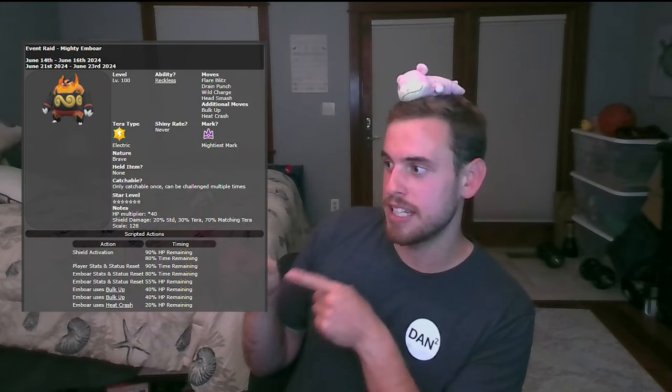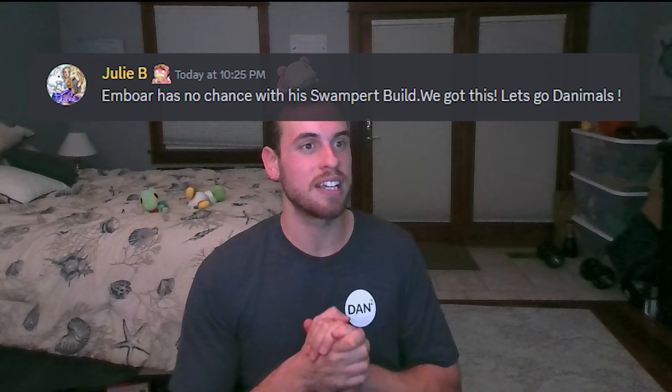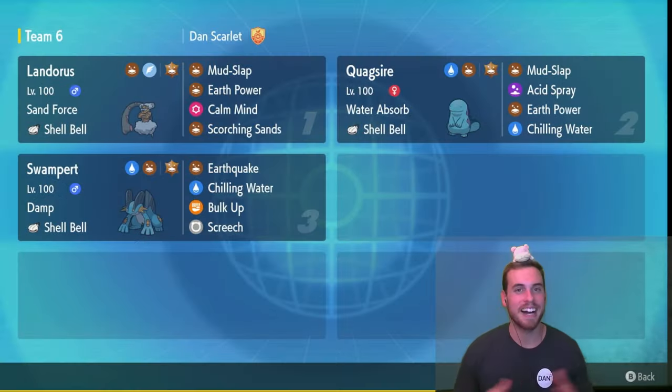It also has 40x HP. You can see all the Tera Raid details right here. But as always, the Danimals find a way to take down the Tera Raids. A special shout out to Danimal High Council member Julie B for sharing their build with me and inspiring this Swampert build. Let's take a look at how you can easily solo seven-star Ember.